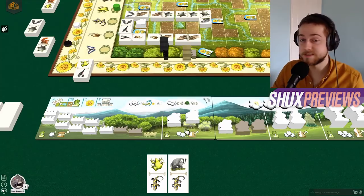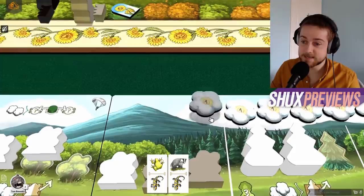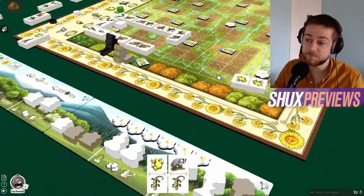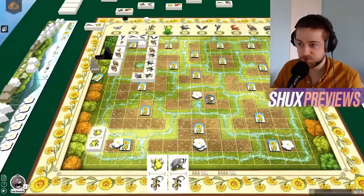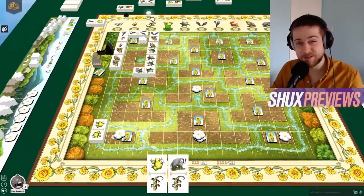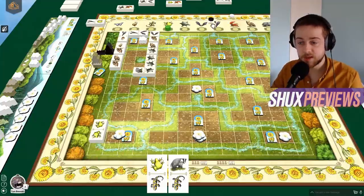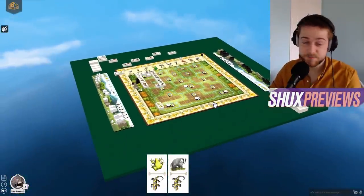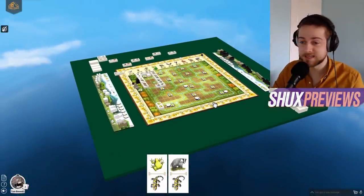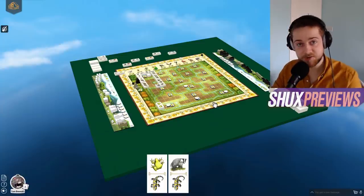Cloud tokens are also worth an extra point at the end of the game, so they're worth holding onto if you've got them spare. At the end of the game, you'll score any leftover unsealed areas, though you won't get the hidden points, just the face value ones. Then you tally up your scores on the lovely border score track, and that's it - that's all of Renature. This game seats up to four players with slightly smaller player boards, published by Capstone Games, designed by Kramer and Kiesling, and it's part of their new Simply Complex series.